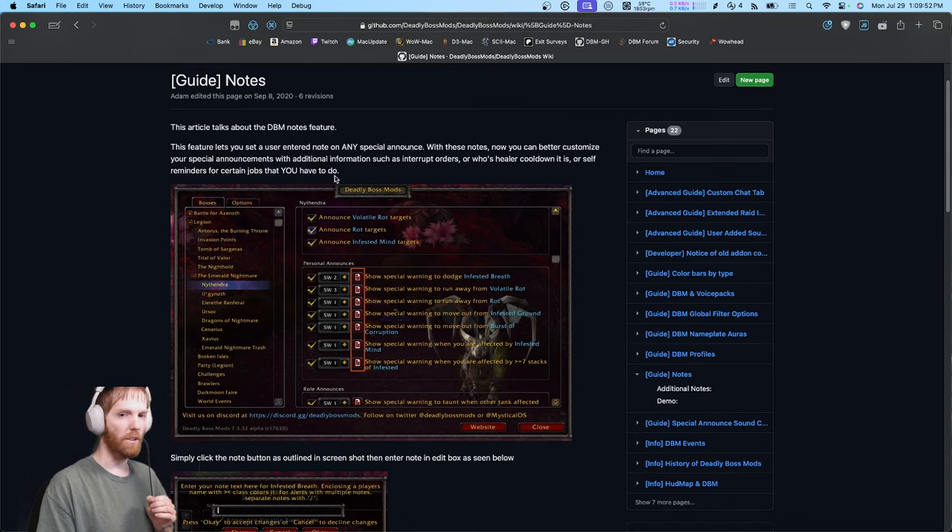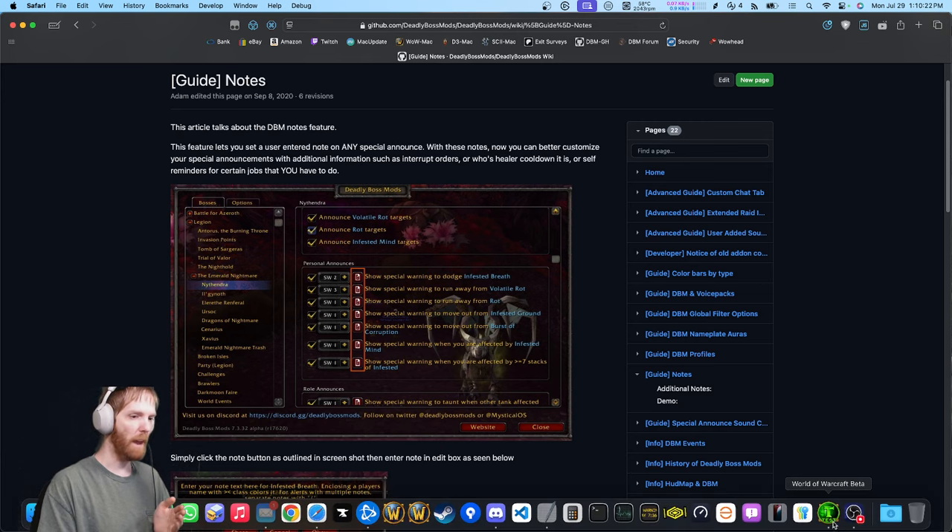If that note contains your name, it has additional features like a different flash color, different flash duration, and different sound effect — so you get extra emphasis that it's your turn. This is huge for things like healing assignments, tank swaps, and interrupts. I wanted to showcase this in a video to make people more aware that this feature exists and how to use it.